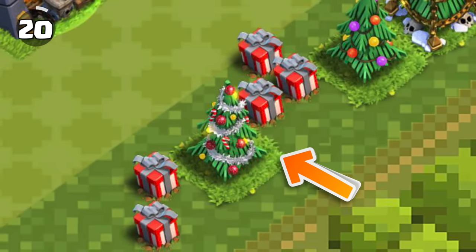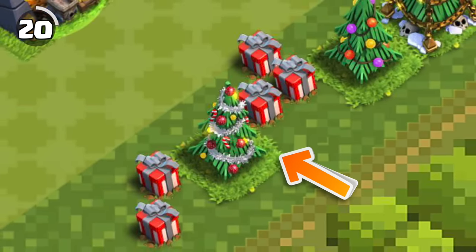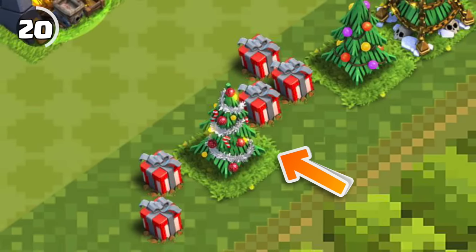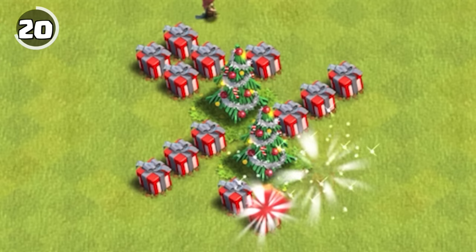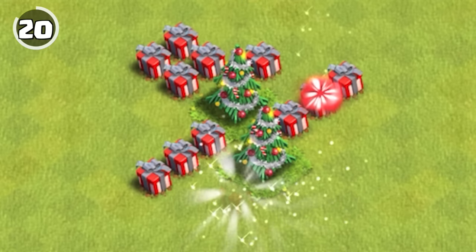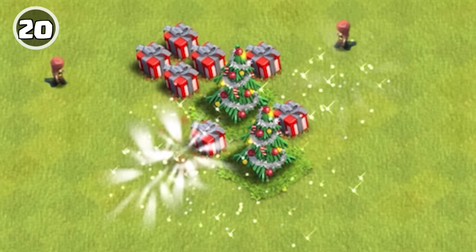The 2014 Christmas tree was the only one that could spawn presents, and some players still have them today even 10 years later. Unlike other presents in the game, these only disappear individually, so tapping just one will not make them all disappear.